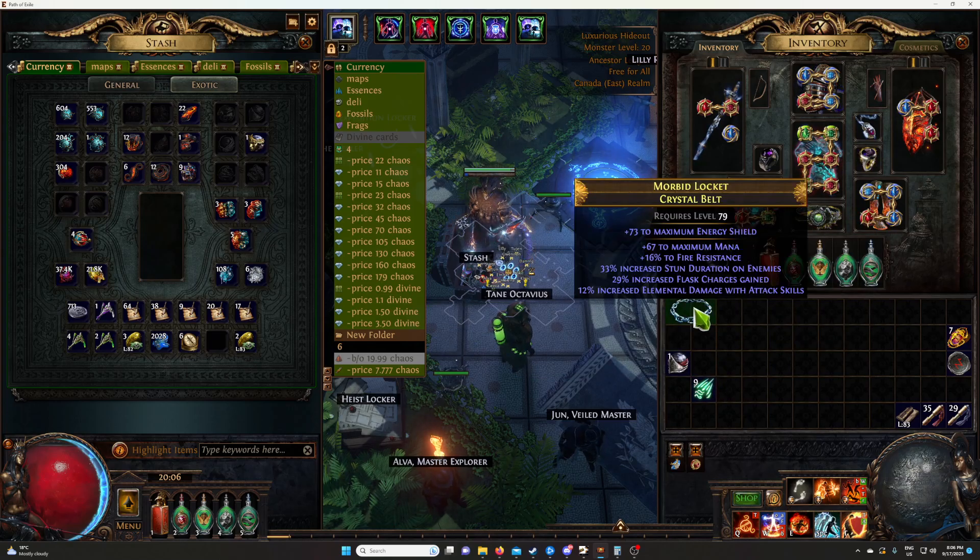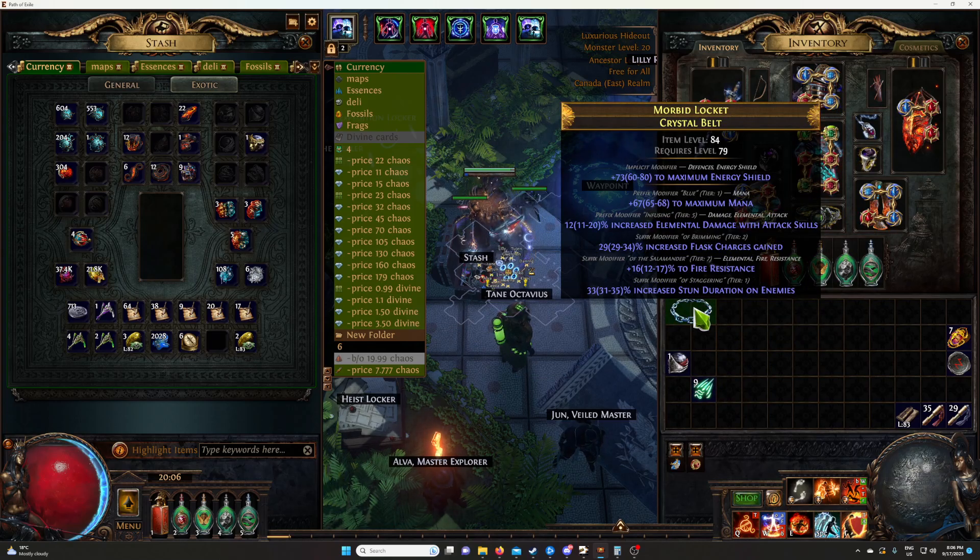The first thing you want is a crystal belt at item level 84. It's better if it's exactly item level 84. If it's higher it's still fine, but exactly item level 84 is ideal. The reason is that crafters do want item level 84, though they've said it's not as important as you think — as long as it's at least 84, it's fine.